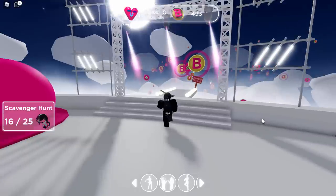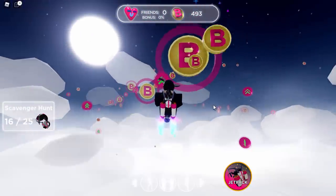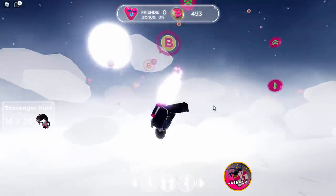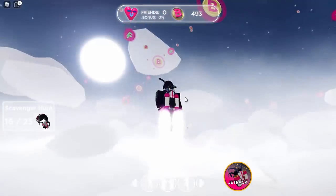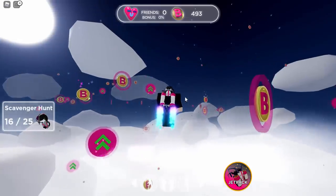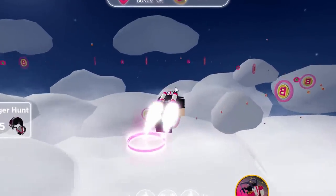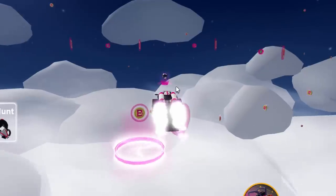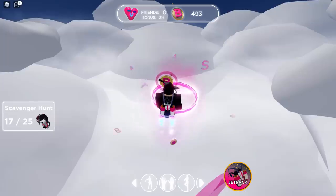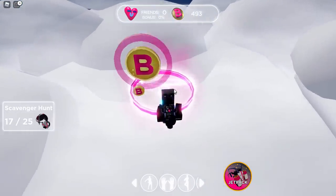Apparently there's one over here on the jetpack section. So we click on jetpack, then fly over here. You hold spacebar and move with W. Apparently there's one over here somewhere — oh there it is! I thought I missed some on the obby but it turns out we didn't. Let's go and pick up this one. You're then supposed to go in this portal back to the main lobby.